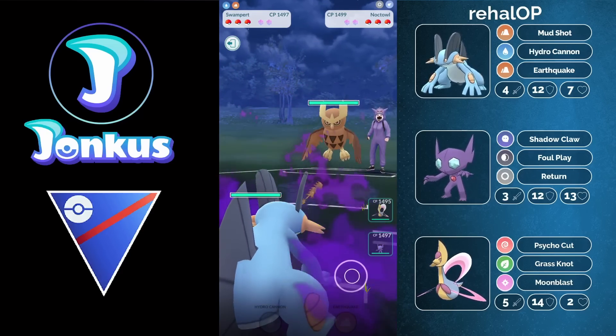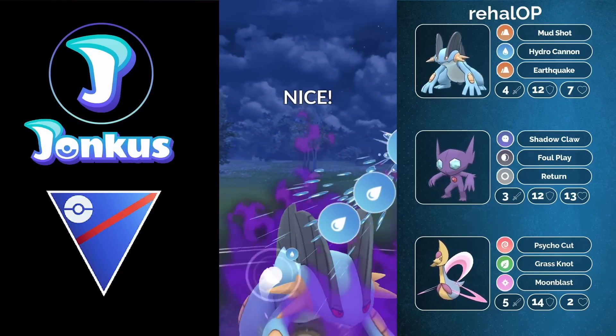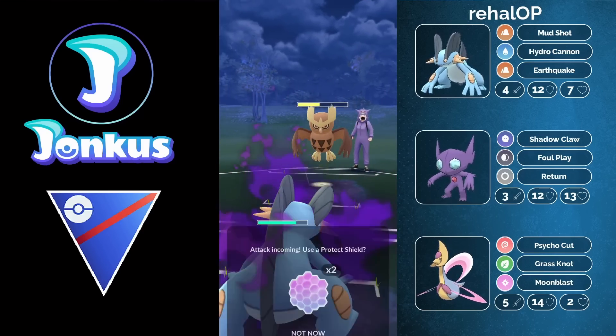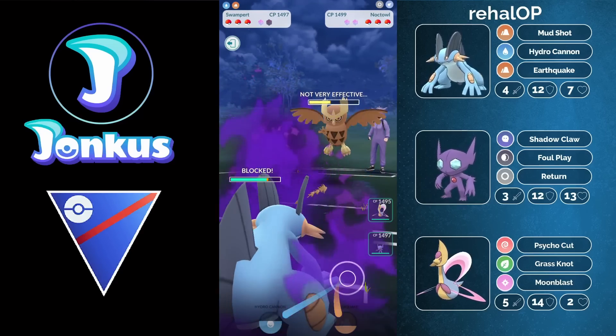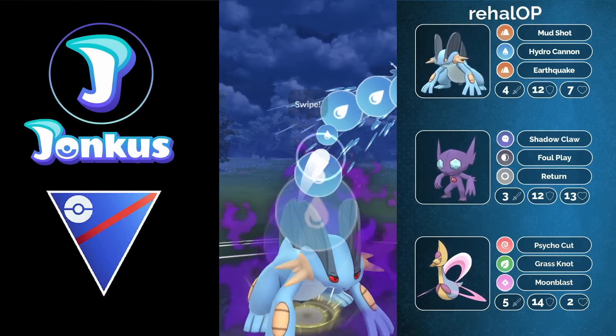You encounter Noctowl again. Noctowl is not ideal for this team and is going to be a very difficult one to deal with. We see the Hydro Cannon coming through, doing around half the health of the opponent. But in comes the Sky Attack, which gets shielded up. You'll still be able to get them pretty low in the two-shield scenario.